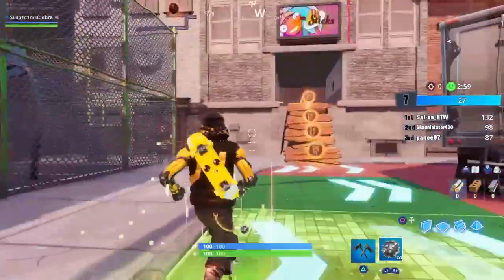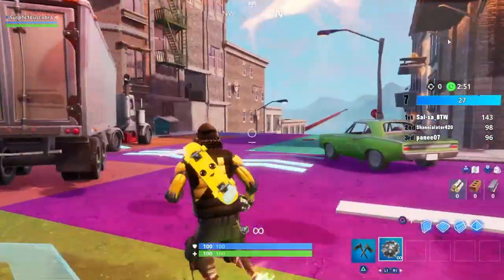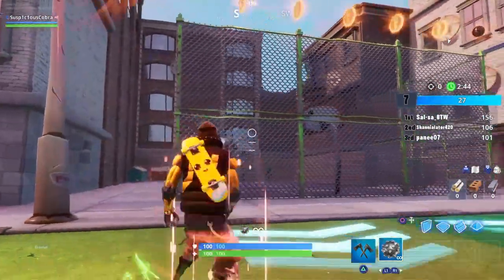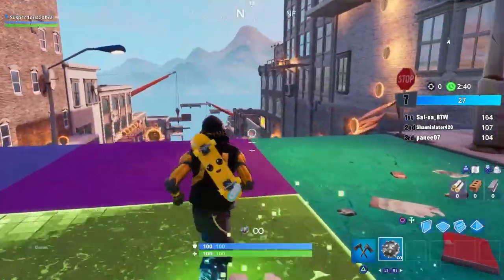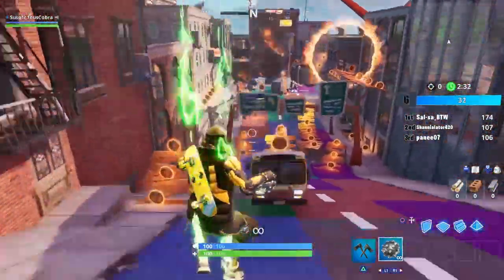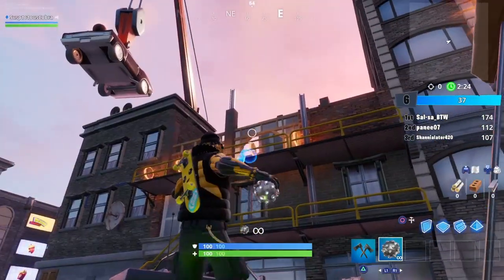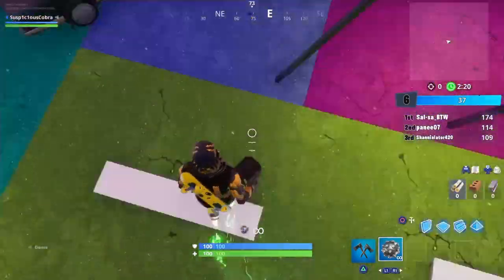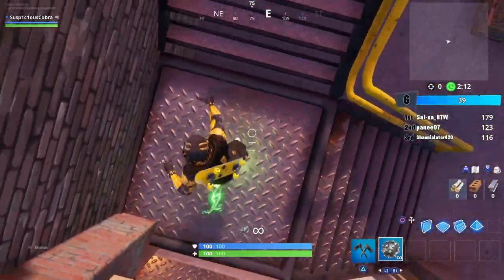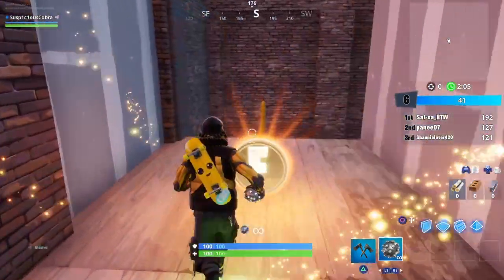So when you find that Jonesy, here is the rooftop one. This is really difficult to find. Another person was explaining this and they explained it in a really hard way, and I found an actual easy way to do it. However, it's stupid why he's here. He is right up there. You gotta impulse grenade yourself up there — and you're up. You gotta go up these stairs. You might have to impulse grenade yourself a little bit, but be careful. And then boom — he is right here. Jonesy. And that right there is all the locations.